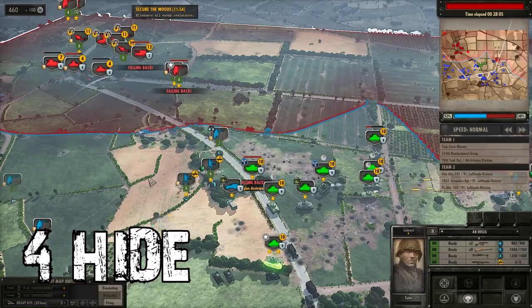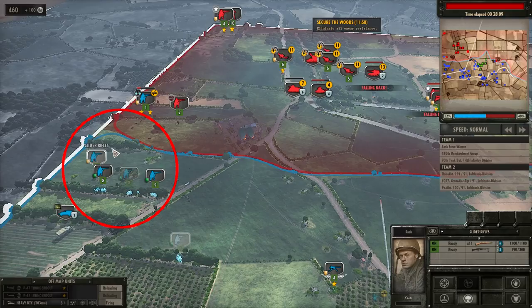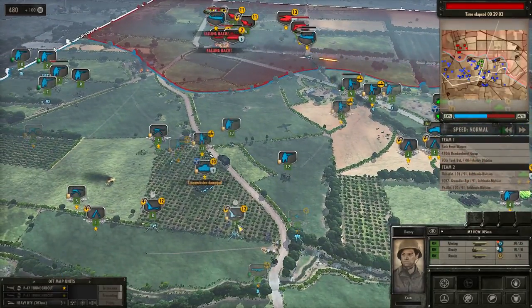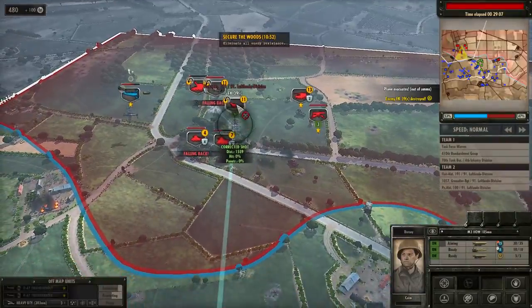Tip number four: when you see your units blinking on the map, those units are hidden and the enemy cannot see them — meaning they are in an ambush position. Use this wisely and prepare for when your opponents approach.